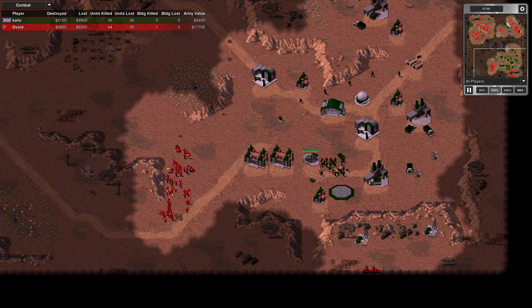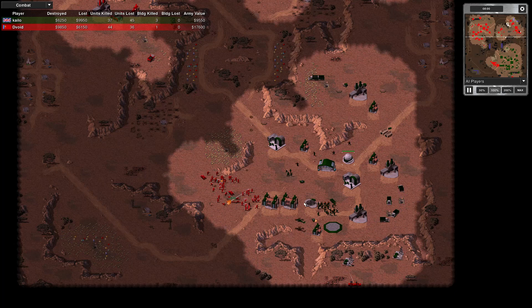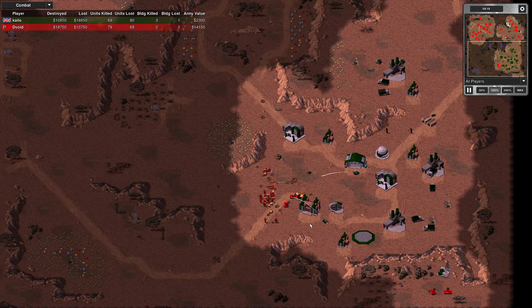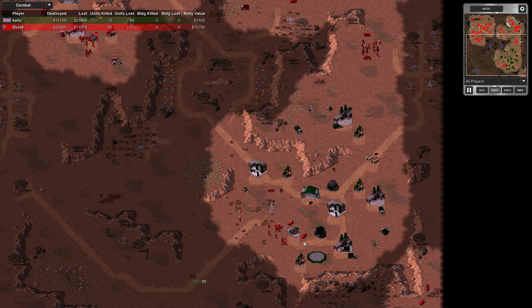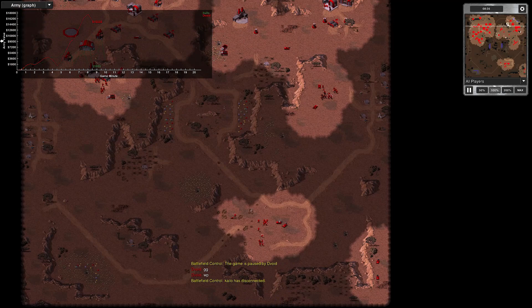My opponent has invested in tech very early — he's got a helipad, helicopters, artillery, and a radar dome — before having a standard army to screen them. One helicopter went down and killed a few troops on its way. The artillery are doing some nice work. That was a veteran unit, and he's damaging his own troops. He called the game — I had destroyed both oil derricks and broken through. I don't blame him; I had an extremely solid army and was about to hit his expansion.